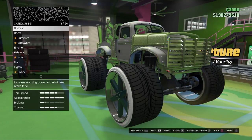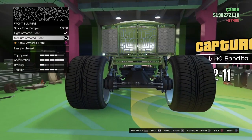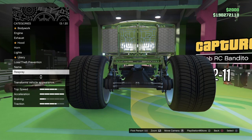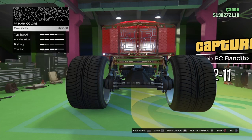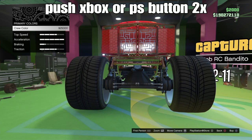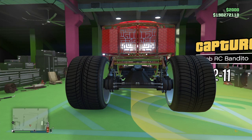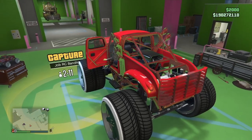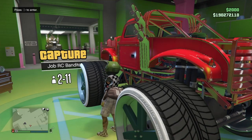All we're gonna do is hop in our donor and take it straight into the workshop. Each time we need to change something on this car — it doesn't matter what we change — after we change something we'll go down to respray, select primary color, then go to crew color. From there, we'll stay hovering right over the crew price, then hit our PSN button to go to the home screen and hit it again to come right back to the game. Notice we don't have our mechanic options, so we successfully hit that first part. Now we're gonna exit this donor.